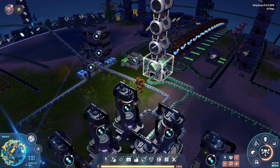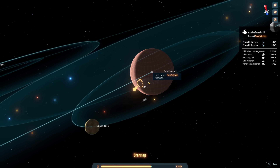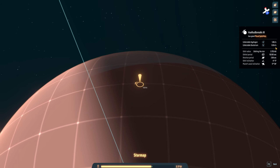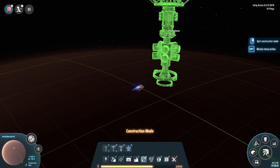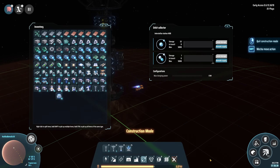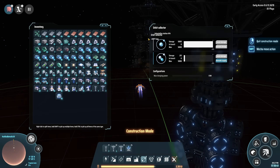Once you've progressed through the tech tree and unlocked warp cores, I strongly recommend going out and exploring the universe for rare resources, including Deuterium. It can be gathered by the Orbit Collector on Gas Giants. Be warned, the gathering rate is incredibly slow — generally 0.0-something per second. But they can be gathered by the Orbit Collector; just put down a few of them.